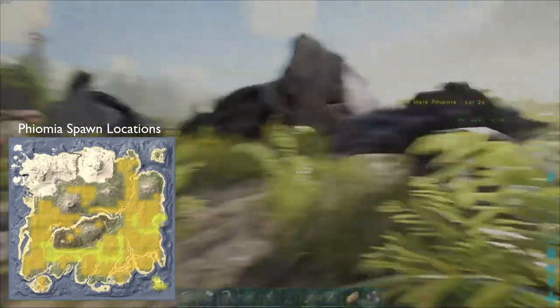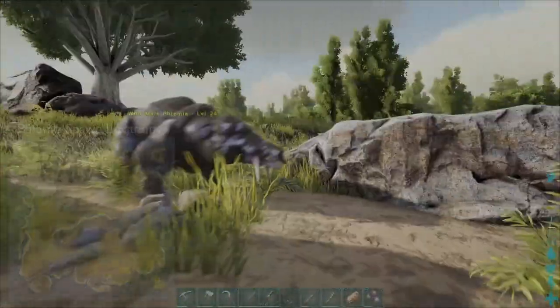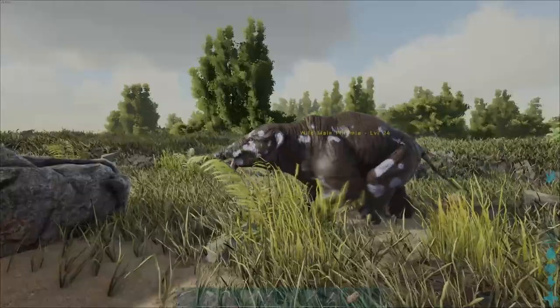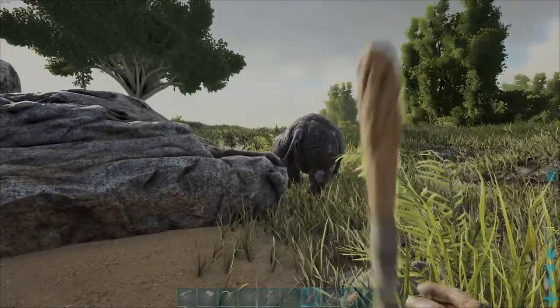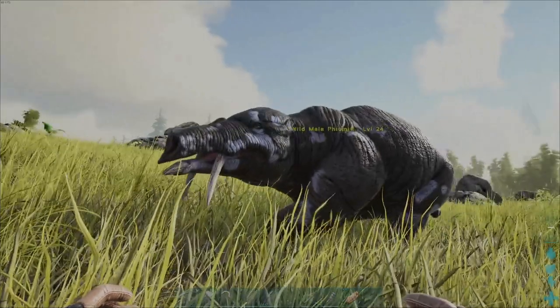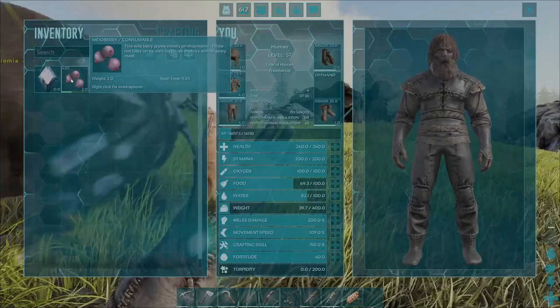When it comes to taming the Theomia, you're going to want to make sure you have certain items before you get started. First, you'll want a bowler in your inventory. Second, you'll want a club. And the third item is a method of taming in terms of food — for this one I'm just going to use majo berries.